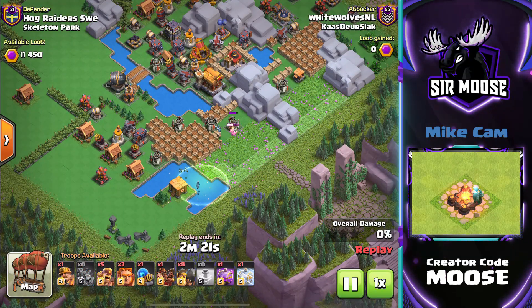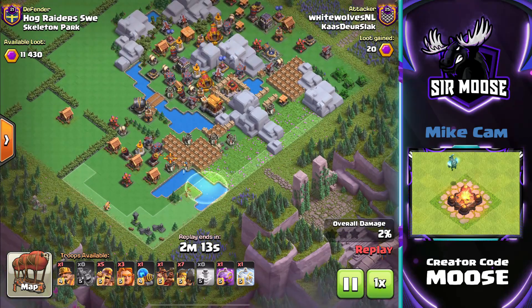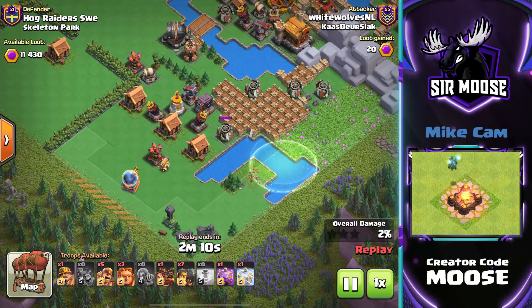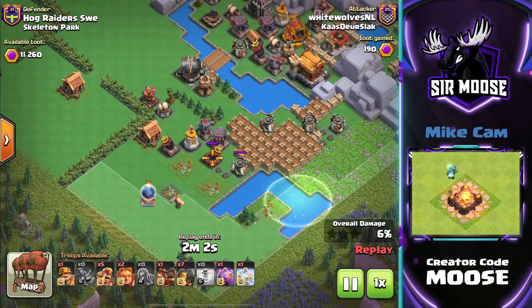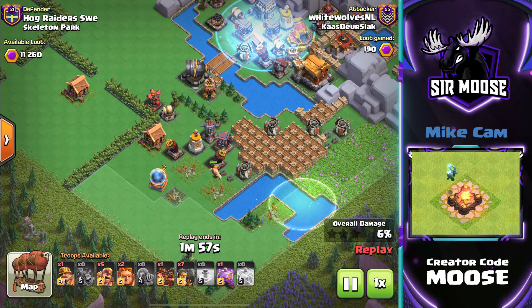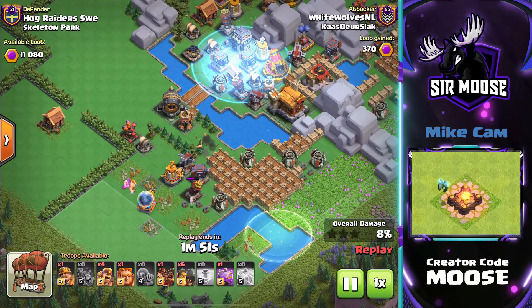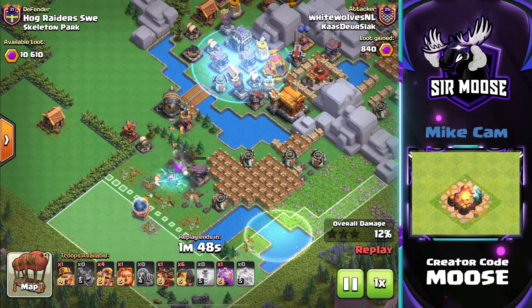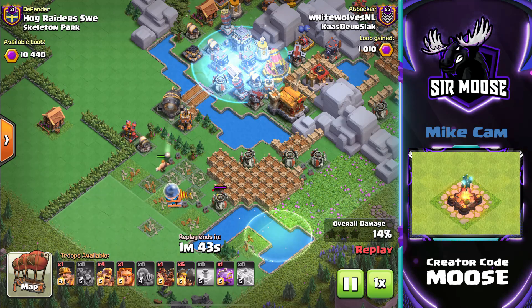Some barbarians attacking, some minions there as well — a bit of funneling. We've got some Super Barbarians and Super Giants — super giants are really good for sending in front of Mega Sparky. There's a Battle Ram helping out, some barbarians afterwards, and Mega Sparky moving towards that cluster of defenses to do mega damage. Super Giant being placed just in front to distract those defenses. Another Battle Ram, another Super Giant.